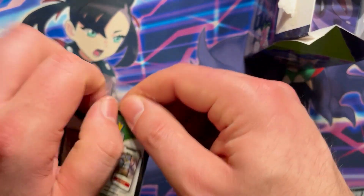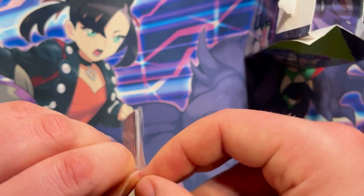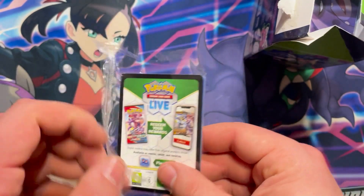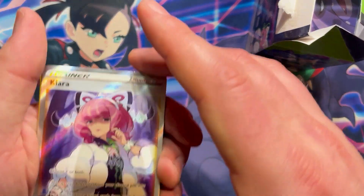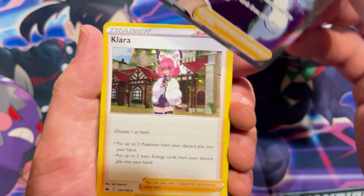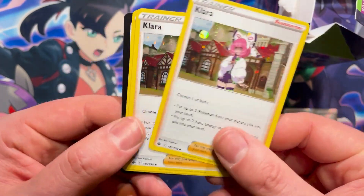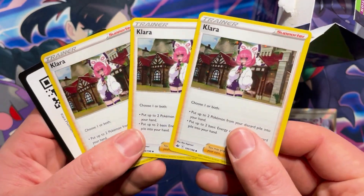We've got the promo, so we'll go ahead and crack this open. There's more than one card in here — they're all copies of Clara. You have the one on the front along with Cosmos holo cards as well. There's the full art promo of Clara, which looks really nice, and three Cosmos holo printings.